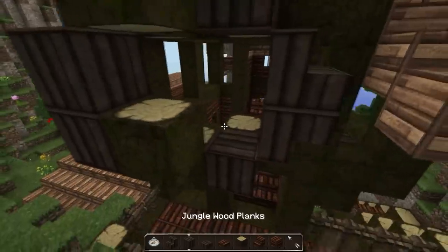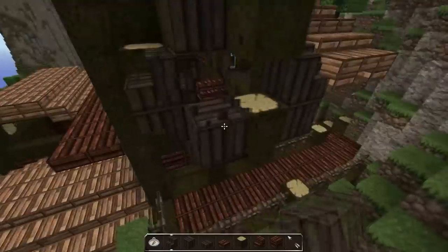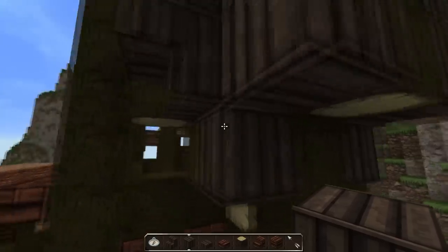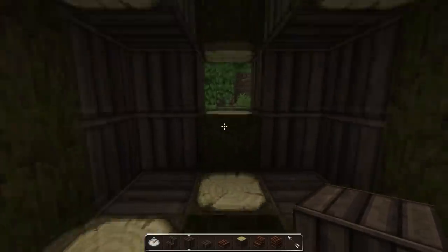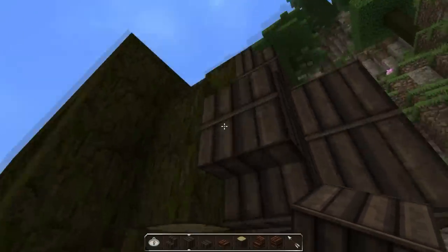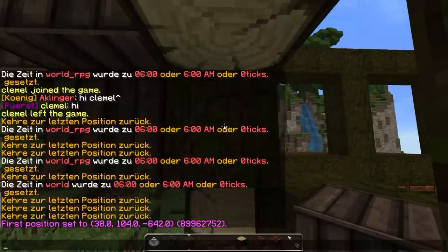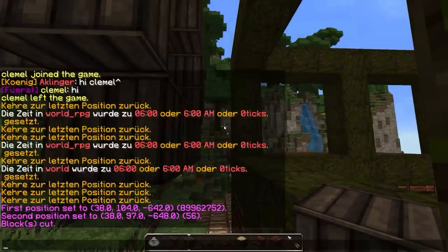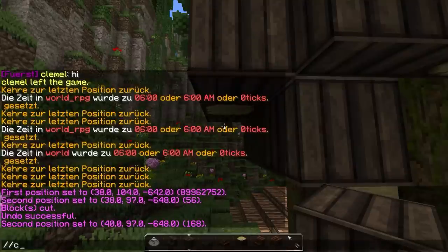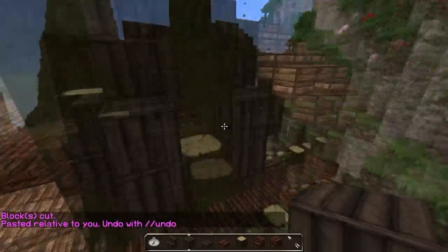We have to somehow insert the window. The window is now a bit too high - it's over there. I guess I could make it one block deeper, the whole thing. Position one, position two, cut. Undo. Position one, position two, cut, paste. Now it's one block deeper - the window should be at the right height.